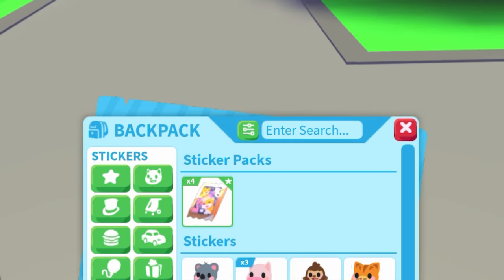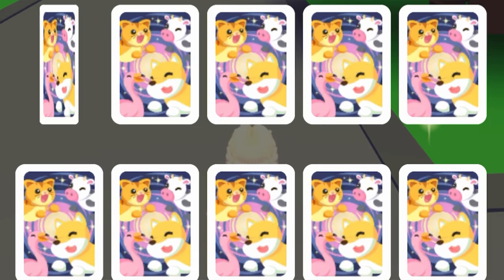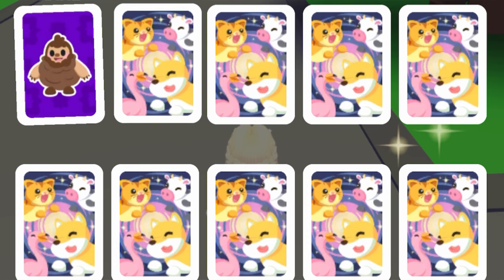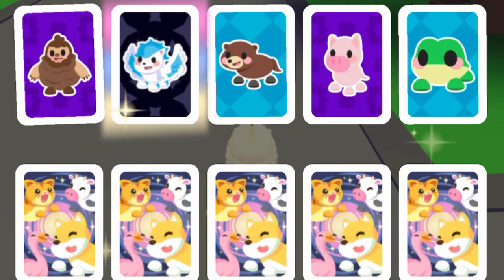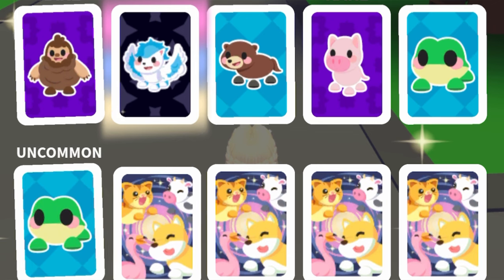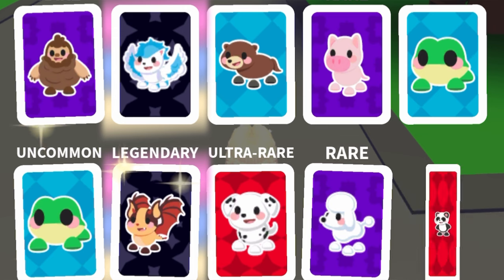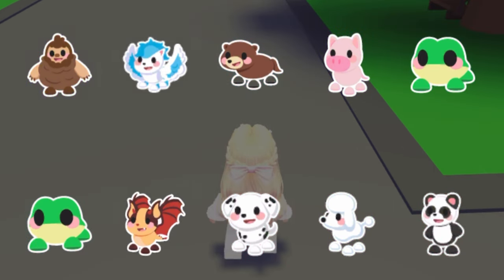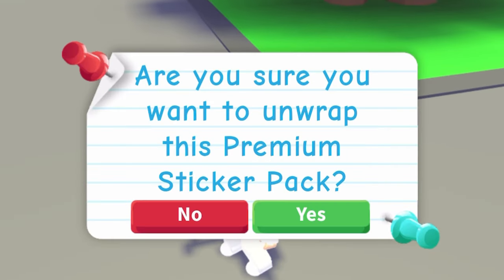We're going to open another one. We have four left and then I'm going to start with my tricks and tips. But first let's try the standard way. I got one Legend Tree, but it's not the animated one. We got another Legend Tree — again it's not the animated one, just the normal one. It's not the animated Bad Dragon.